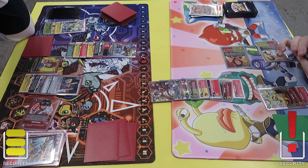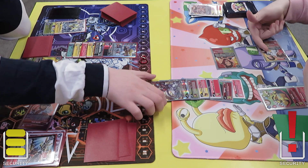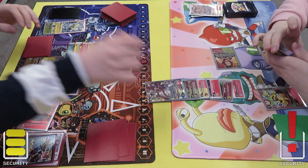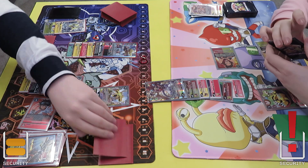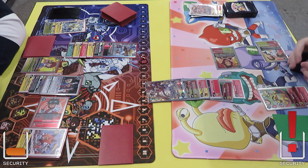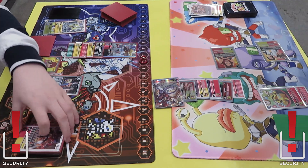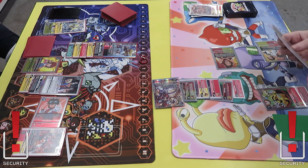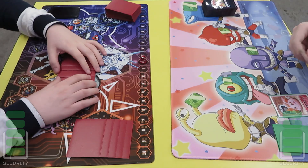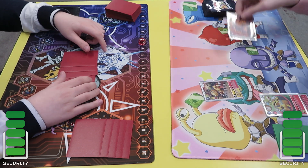I'm thinking if I should block but I know if I do it will end up just going back to the bottom of their security, so it doesn't feel very good. I let it go through and it doesn't die, which is pretty good for me. He swings with the ShineGray hitting the final security, and at this point I don't think there's anything else he can really do - he passes the turn and I win Game 1.